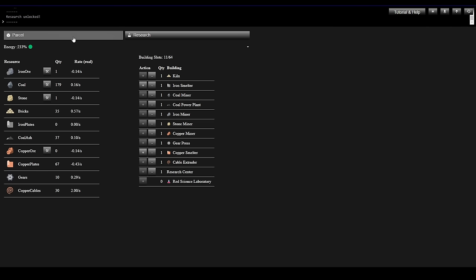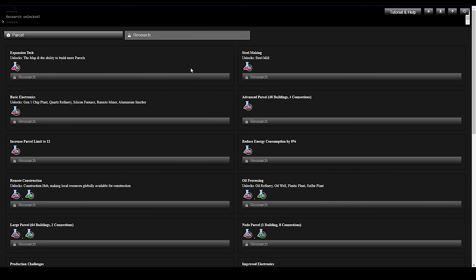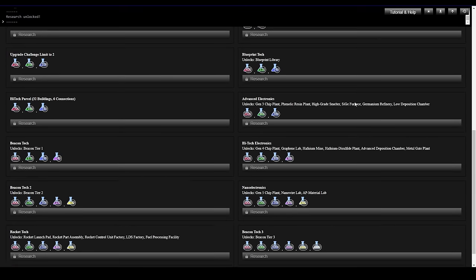We just unlocked a new view — the Research View. Let's click that and see what this is about. There's a bunch of different things we can research, showing the cost. Being colorblind is going to be a little bit of a problem telling these two colors apart. What we need to do is find a way to make research files or science packs — this is basically our research tree.